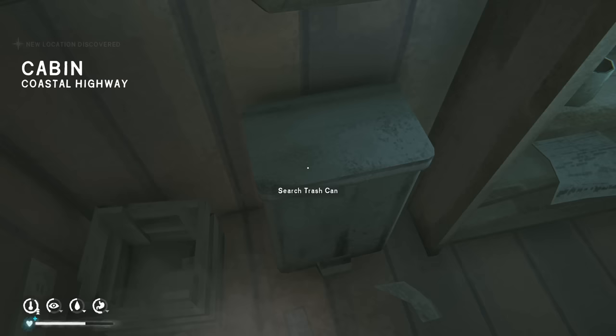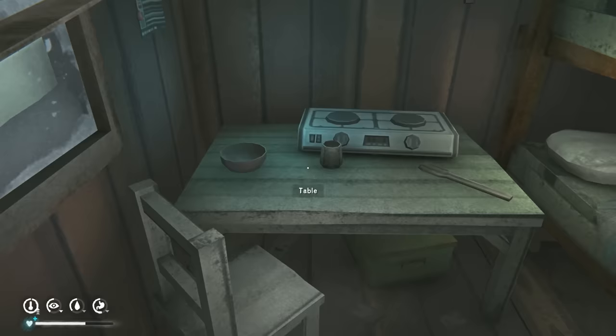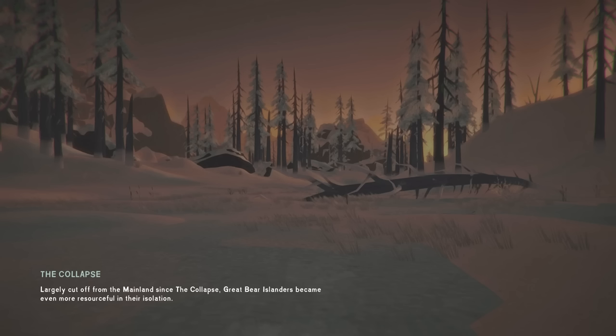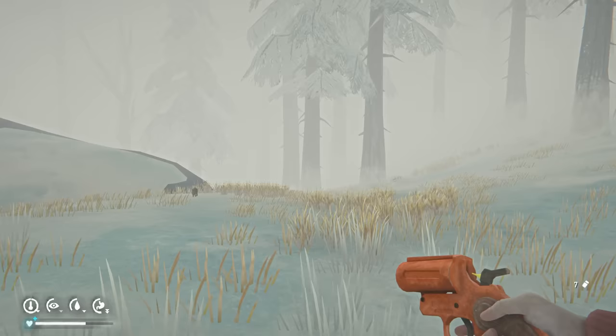I could make another knife if I find a hammer — I can make another knife in Desolation Point. That assumes I find a hammer, which I would have to find here in Coastal Highway, because I don't think you find one in Desolation Point no matter what. Desolation Point is a nice little area as well. Then we're going to head back to the road, because there's a trailer there we're going to loot. I'll have the flare gun out because there is a wolf around here — he can come out of nowhere.